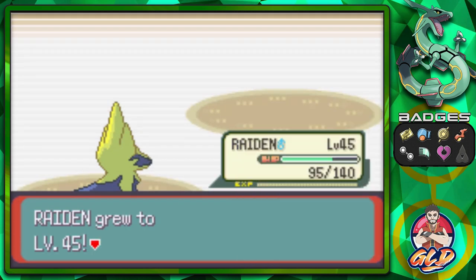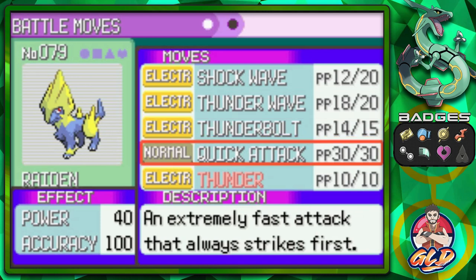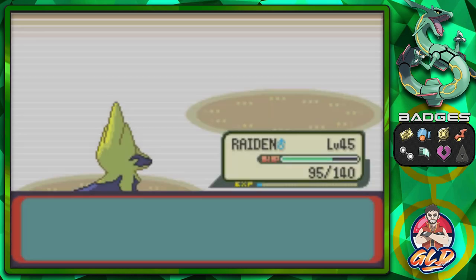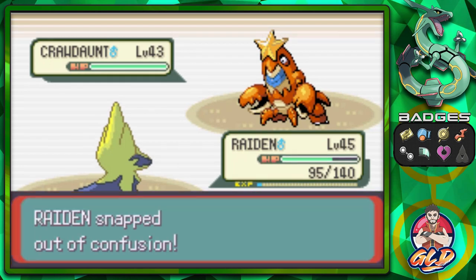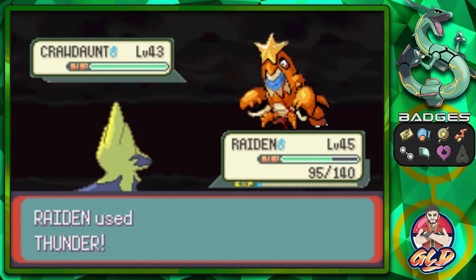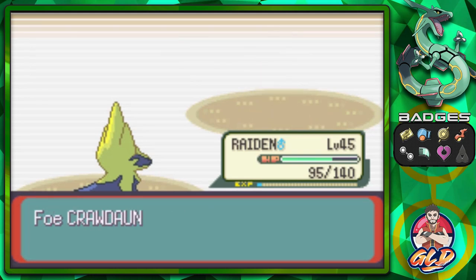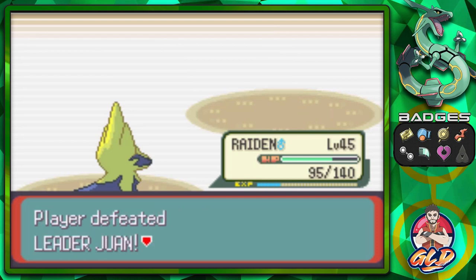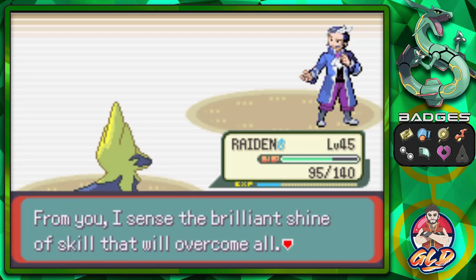Look at that - Raiden is learning Thunder! All Thunder attacks now. Let's go ahead and take Quick Attack. Here comes a Crawdaunt, and Raiden is finally at level 45. Let's go with a Thunder Attack - I completely forgot we were confused, but Thunder Attack for the win! Say goodbye to Crawdaunt. The biggest disappointment about this game is that the Team Aqua members never use Crawdaunt. Juan says, 'Excellent. Very well - you are the winner. From you, I sense a brilliant shine of skill that will overcome all.'